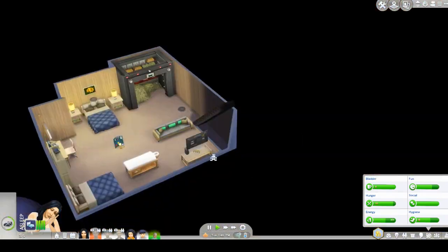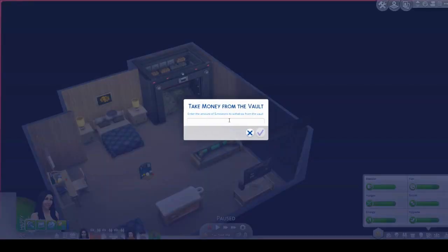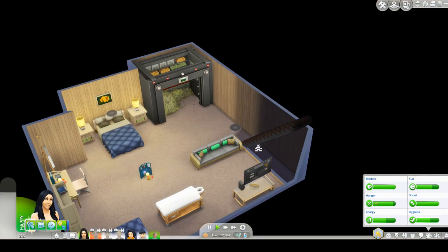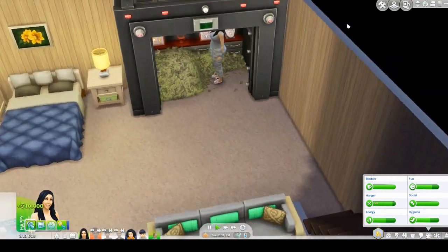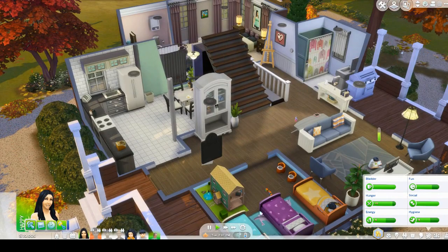We have $5, so we need to pull some money from our bank. Let's take money from the vault — how much do we have? Oh, 25,000. Let's take 10,000. Go make a withdrawal from our vault. We don't really need the vault anymore; we only had it so we could check off another woohoo location.